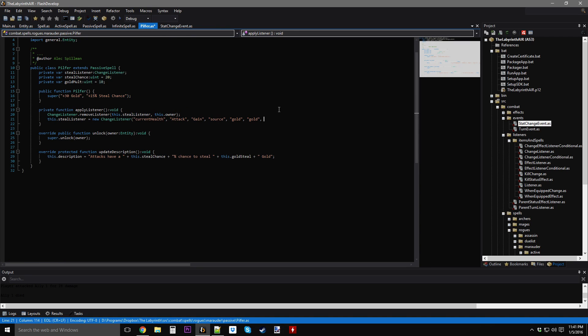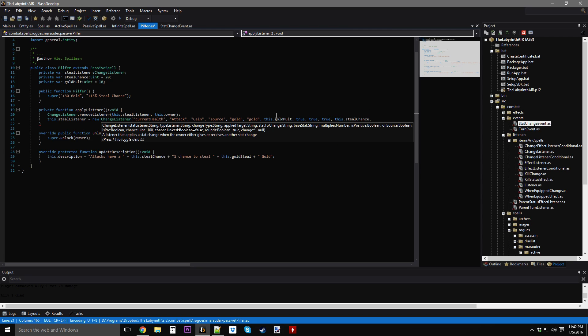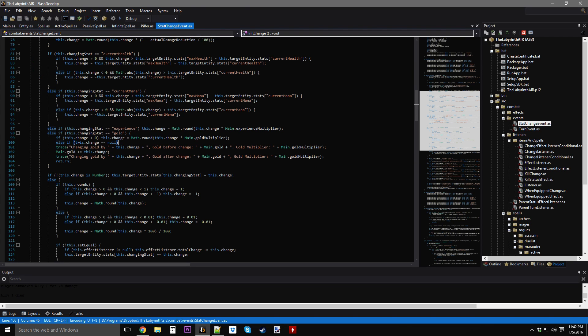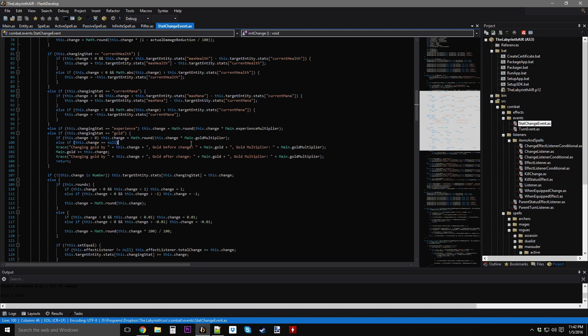Looking at the run function of the change listener: if this dot base stat equals gold, and if this dot change is equal to null, then if the multiplier is greater than zero, change equals main dot gold times main gold multiplier times this dot multiplier. Otherwise change equals main dot gold times this dot multiplier. This handles the case where the gold multiplier should only apply on positive gold changes — if someone's stealing 10 gold from you and you have a 10% gold multiplier, I don't want the multiplier to also increase how much gold you lose.